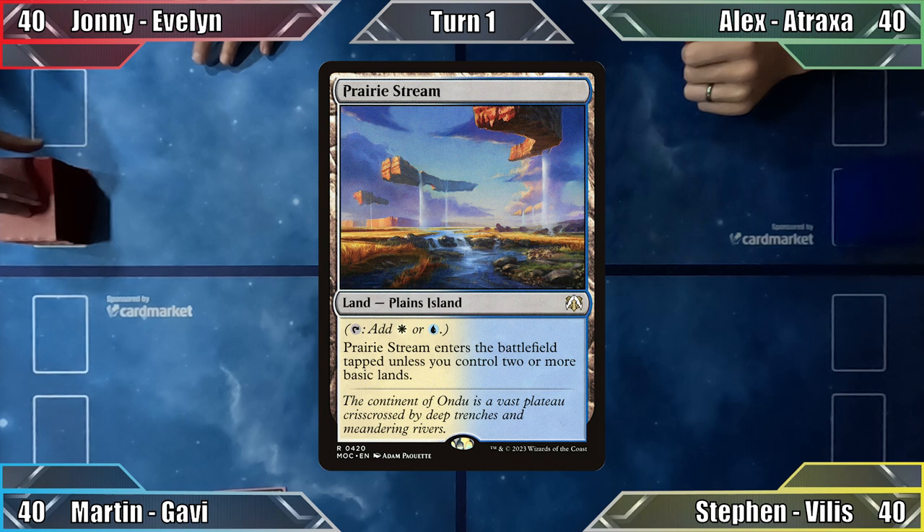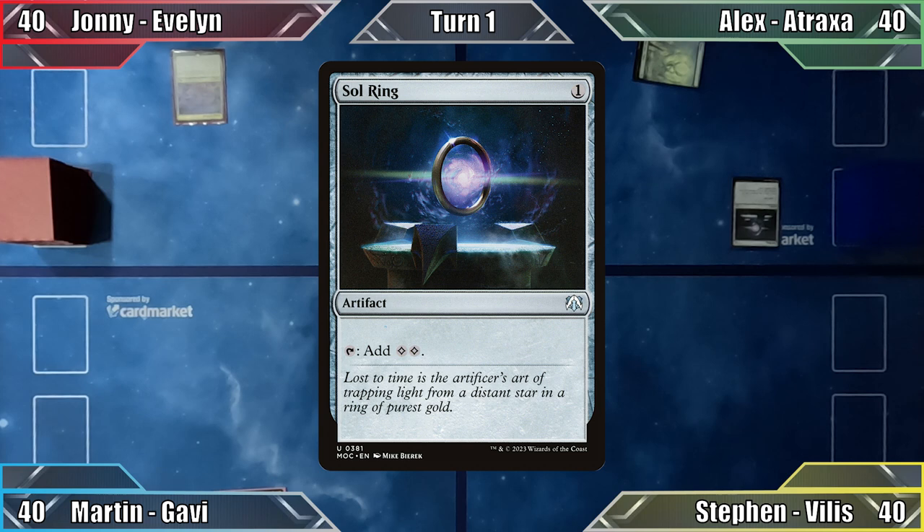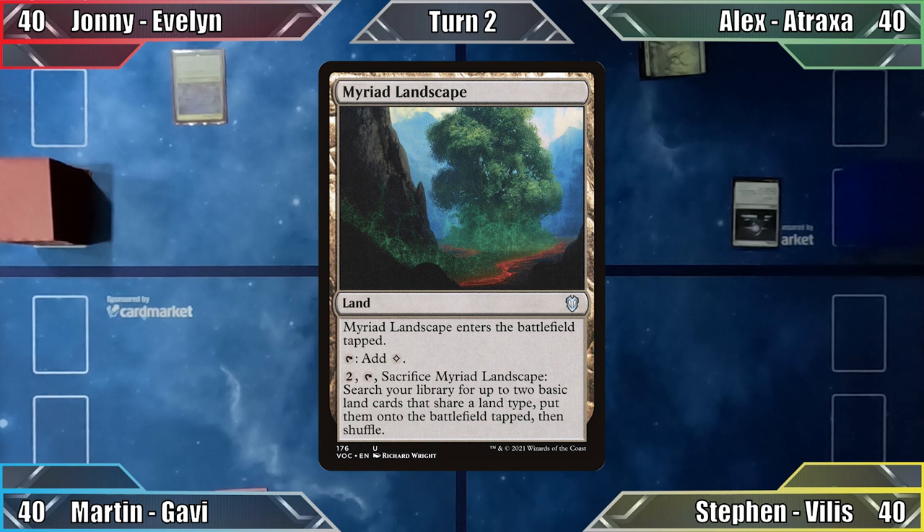I win the die roll and play a tapped Prairie Stream before passing to Johnny. Johnny plays Exotic Orchard and passes. Alex plays a Forest and casts Sol Ring — with a big red target over his head, he ends his turn. Steven plays Myriad Landscape and passes to Martin. I play Command Tower and tap out to cast Fluctuator, then pass the turn.